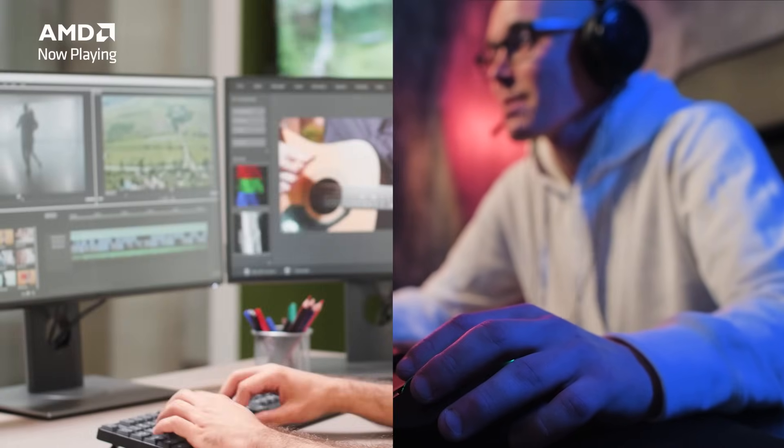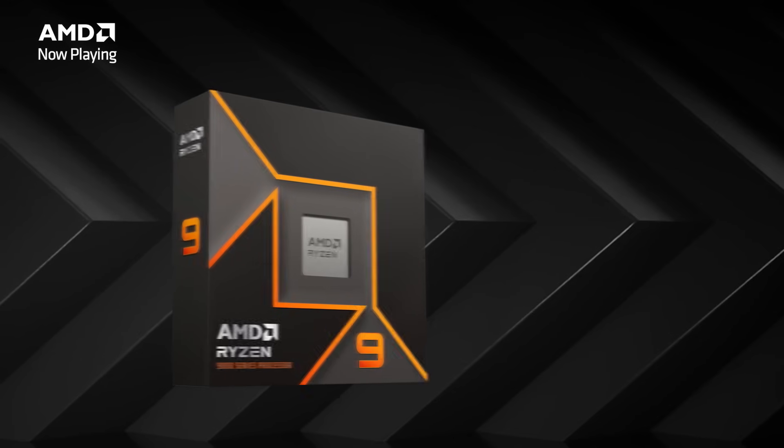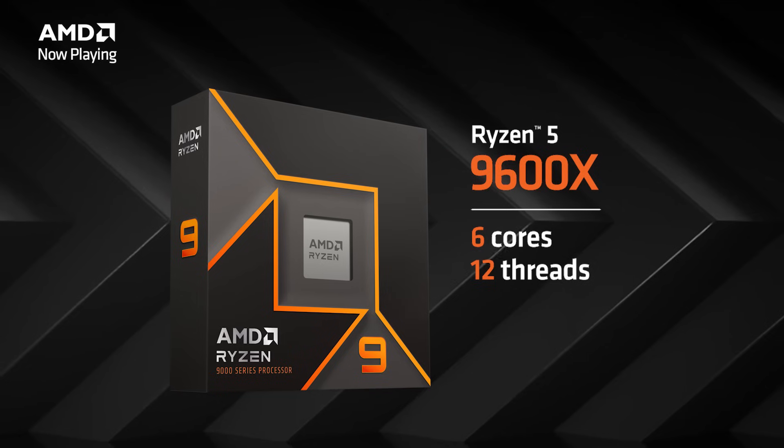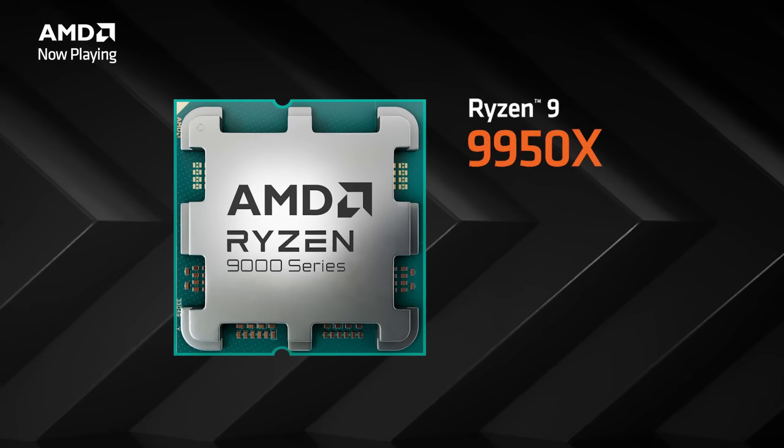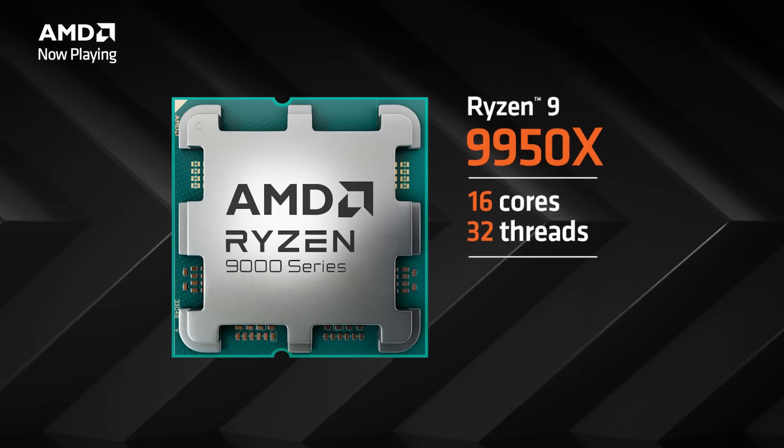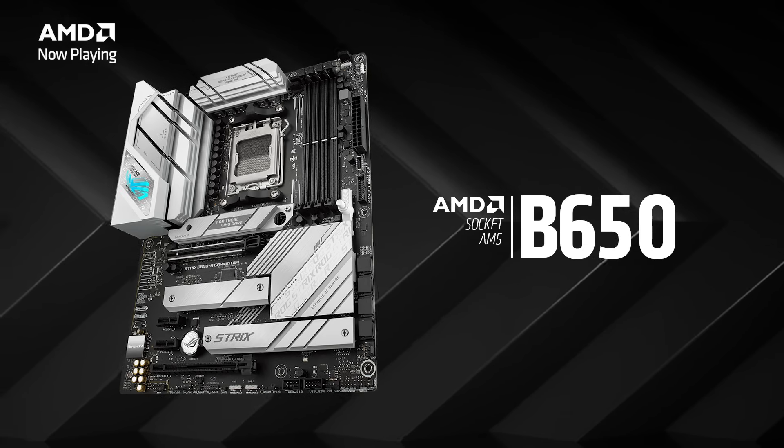Upgrading to a Ryzen 9000 series CPU is extremely simple. Depending on whether you're a gamer or a creator, your budget, and your expected feature set, there's a customized Ryzen 9000 series experience waiting for you. We have the Ryzen 5 9600X — a 6-core, 12-thread CPU with awesome Zen 5 gaming. If you need more cores, we have our Ryzen 7 and Ryzen 9 CPUs. At the very high end, the Ryzen 9 9950X gives you 16 cores and 32 threads of Zen 5 awesomeness — it rips through games and flies through content creation workloads. These CPUs are all drop-in ready with your existing AM5 motherboards, including B650 and X670 boards.